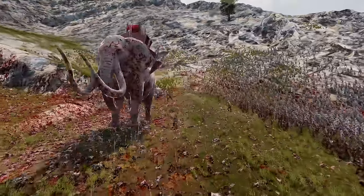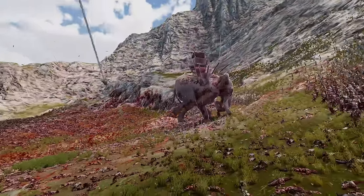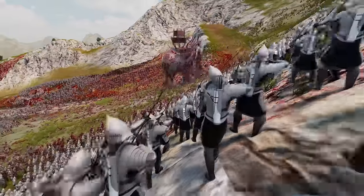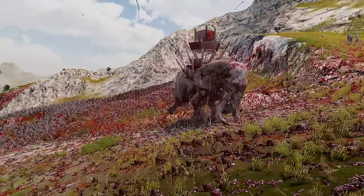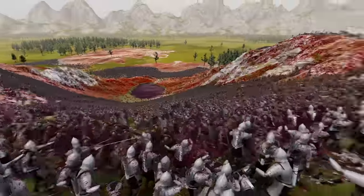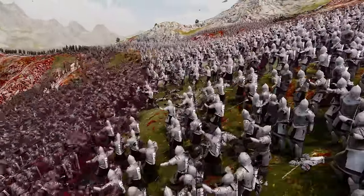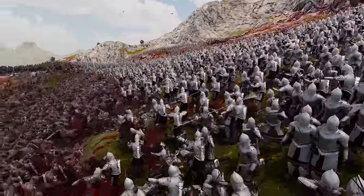There's an elephant just being attacked by arrows — they seem to be flinging off. The arrows are doing nothing! I did not know that arrows cannot affect the elephant. So this elephant is just going to run amok, and that's not looking good. They need to turn and fire — don't pay attention to the elephant, this is a distraction!